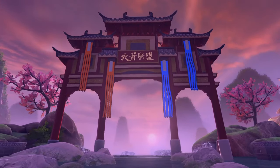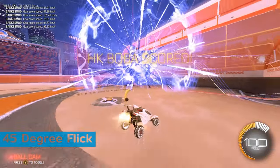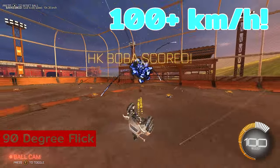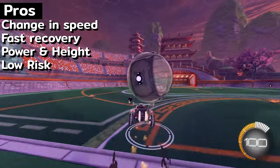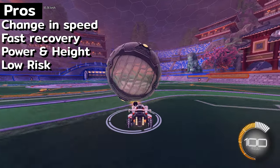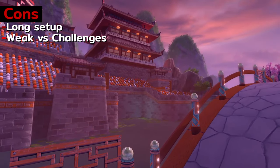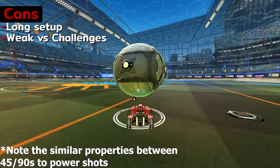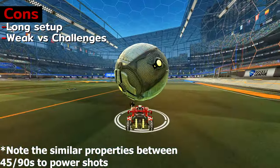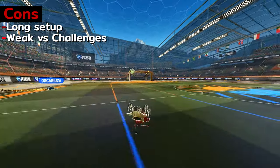Back to tips on how to use these in a match: the 45 is strong when you're closer to the net and need to fire off a quick flick to the corners, while the 90 degree flick is great when you're in the midfield and want to put something upwards of 100k towards net. When you combine the quick bursts of speed seemingly out of nowhere, the low recovery time, the height and power, and the low risk factor of these flicks, you understand why they're commonly used at higher ranks. The cons are that they take a bit to set up especially while you jump and start turning the ball, so be careful of quick challenges while attempting these flicks. Also, the placement of the ball on top of your car can be pretty specific, which adds to the setup time if you don't get a solid first touch.